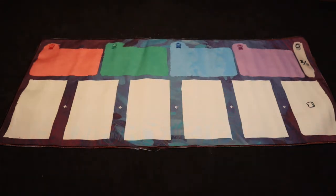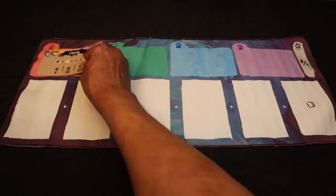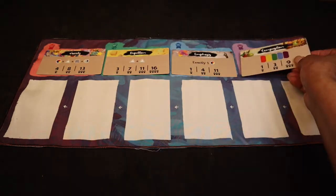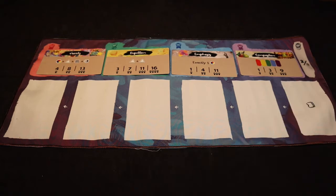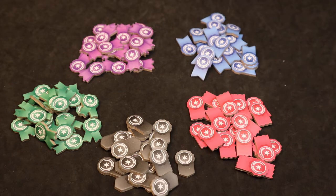If this is your first game, the rulebook recommends using four specific scoring cards: Variety, Repetition, Emphasis, and Composition. On future plays you can play with any four you want, or look at the back of the rulebook and play any one of the scenario setups they have.